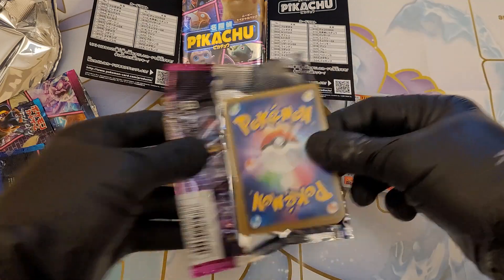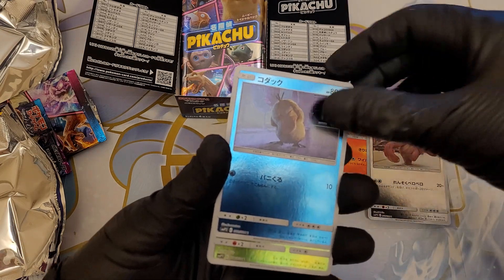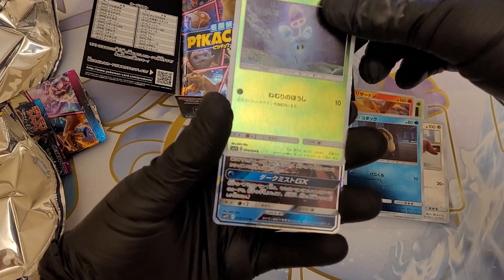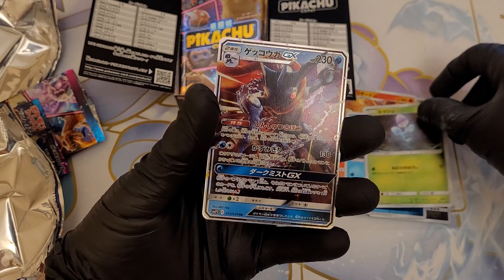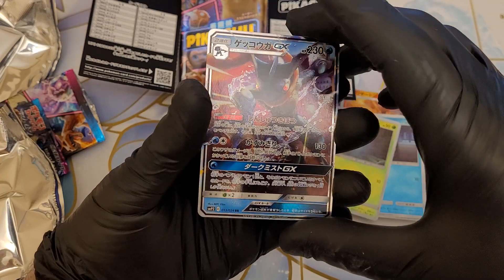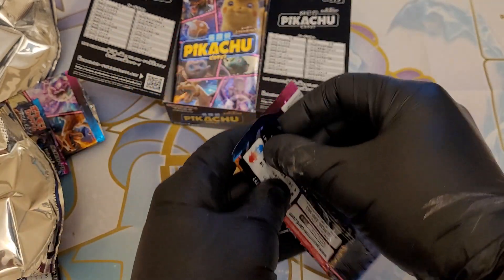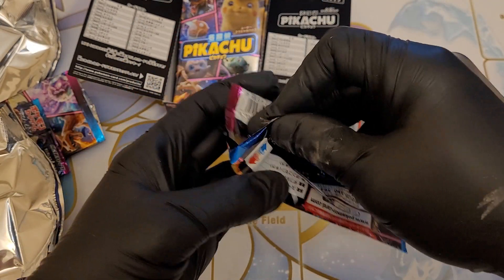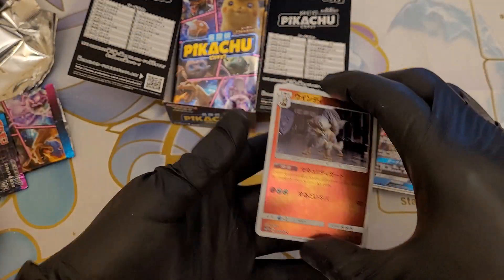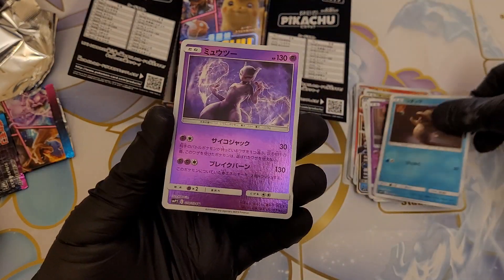Those are good cards. So we have a Lickitung, Psyduck, and I'm not sure what that one is. We have an Arcanine again, Mr. Mime, Psyduck and another Mewtwo.